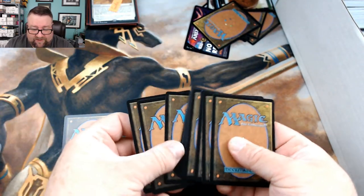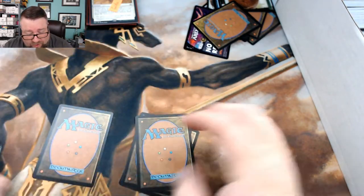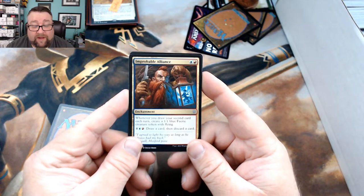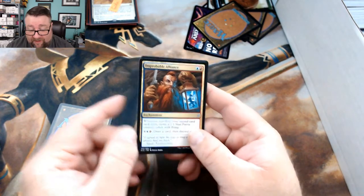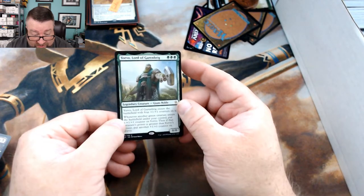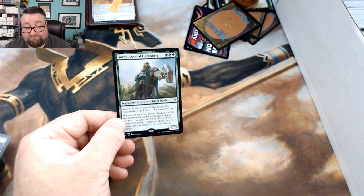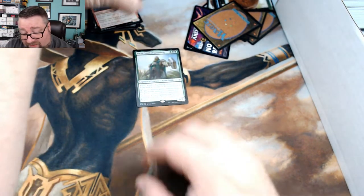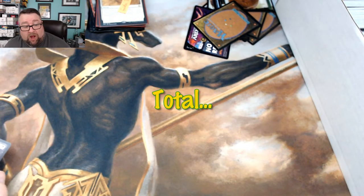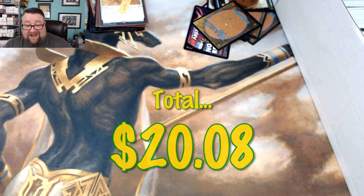Wait — we still got one more pack, sorry buddy. Last pack: we got an Improbable Alliance — one of my favorite arts from the set, I absolutely love it. We got Cauldron's Gift, Claim the Firstborn, and the rare is Yorvo, Lord of Garenbrig. It doesn't beat that alt-art Fey pack, but it's still pretty cool. Congratulations, Golden — hope you enjoy your cards.